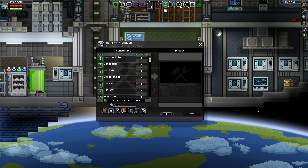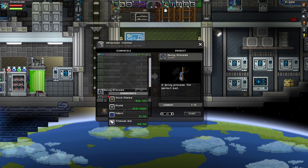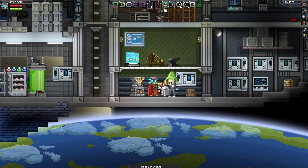What that entails is first we'll need to craft the item called a Decoy Princess. I managed to gather all materials — just wood planks, pixels, fabric, and then 50 titanium bars. We have 105 on us right now, so that's perfect. We'll craft the Decoy Princess.